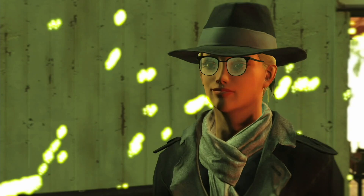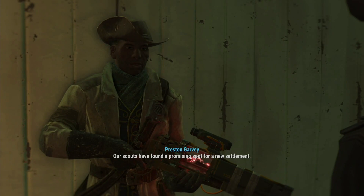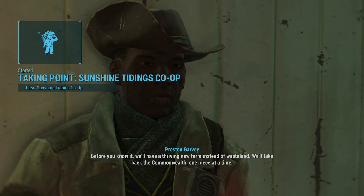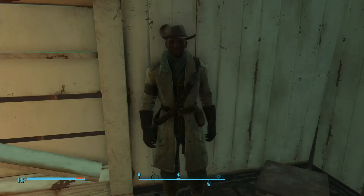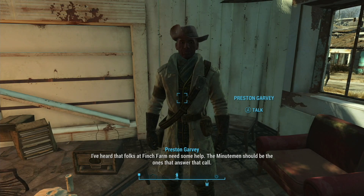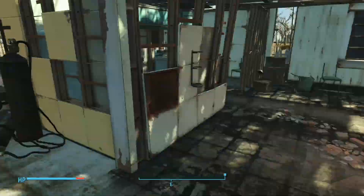Our scouts have found a promising spot for a new settlement. Once you clear it out, set up a radio beacon to let settlers know, and before you know it you'll have a thriving new farm instead of wasteland. We'll take back the Commonwealth one piece at a time. Folks at Benches Farm need some help — the Minutemen should answer that call. I want Preston to come with me. Sure thing, General — the folks here can manage on their own now, thanks to you.